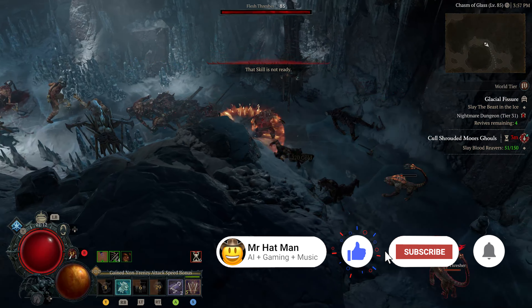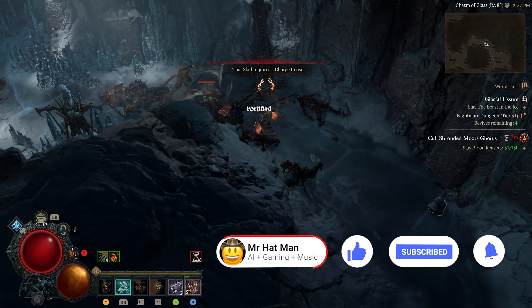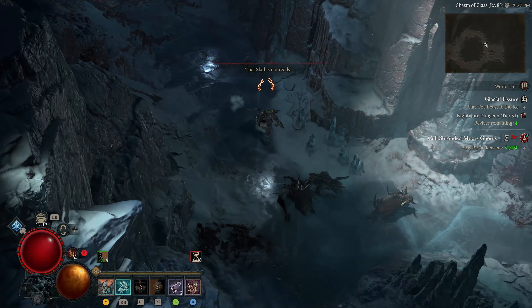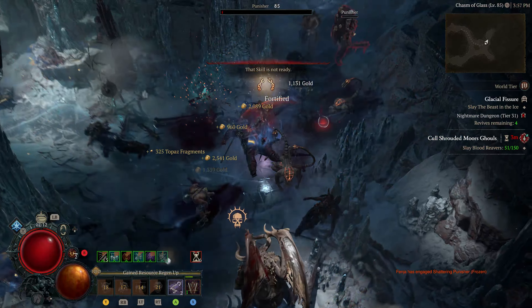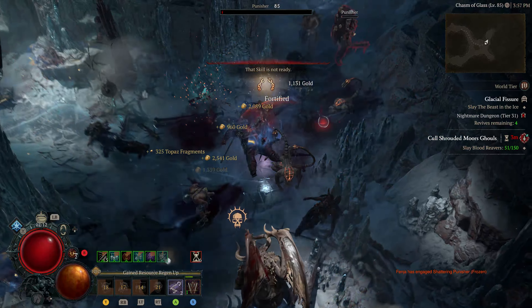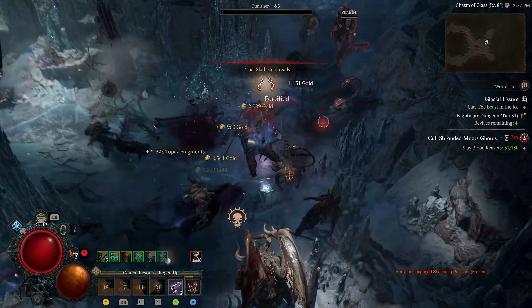It's all about damage boost and reduction against close enemies. The Thorns build, as the name suggests, revolves around the concept of reflecting damage back at your enemies — but that's not all. It also provides a significant damage boost, making you an unstoppable force on the battlefield.